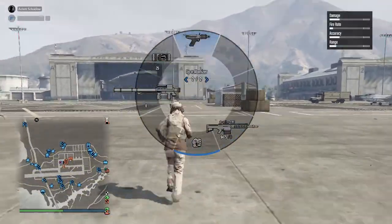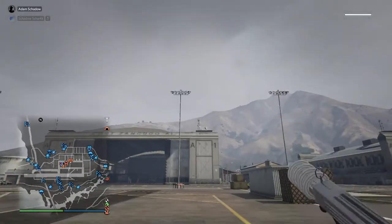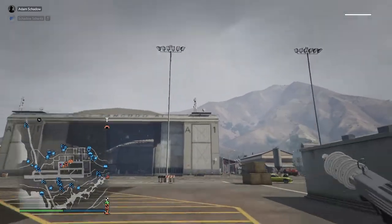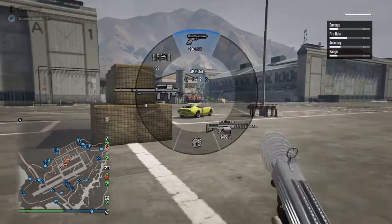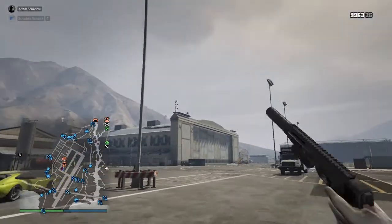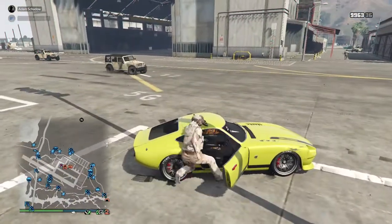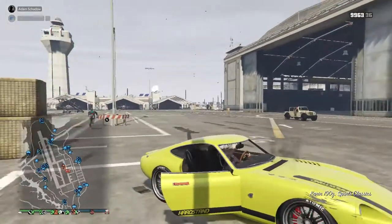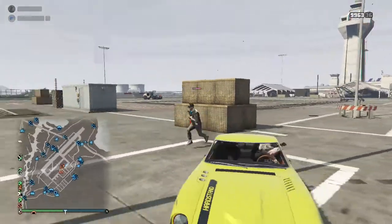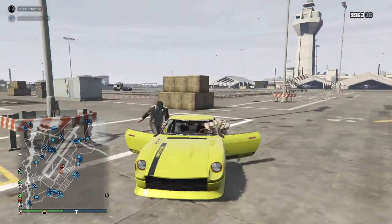Then we have the pistols. I just use the Up-n-Atomizer — this weird alien pistol. It's only really good for pushing vehicles, like this. It doesn't really damage them much. And the AP pistol, just to shoot out of vehicles, since it's the highest DPS weapon you can use from inside a vehicle.